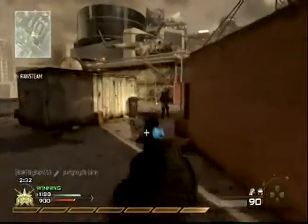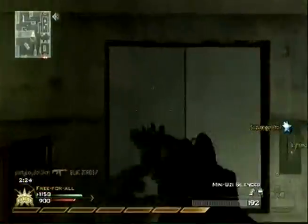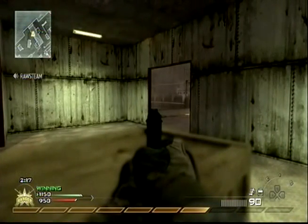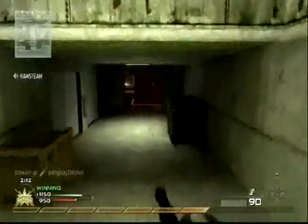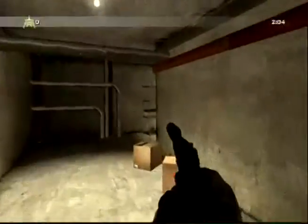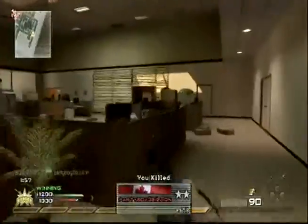I see a guy running so I take him out. I've noticed that people have started to use Last Stand a lot now — it's really surprising and it can get really annoying at times, especially when you run out of ammo. I see someone on my map right now so I'm just seeing if they're going to come in, but just in case they do I plant the claymore and try to get back to the spot I was at before. I think right about now I get that claymore kill that I just planted — yep, right there.